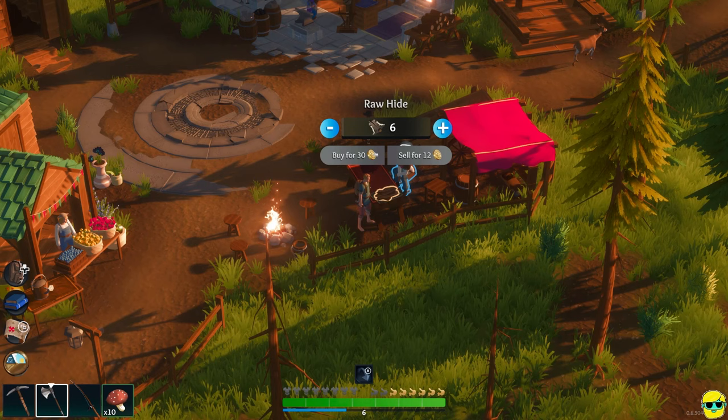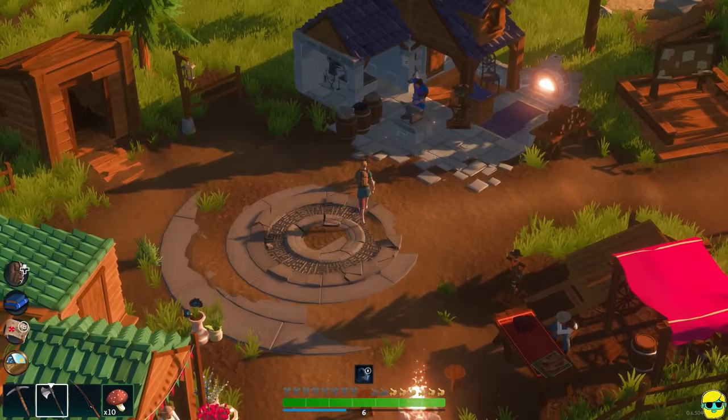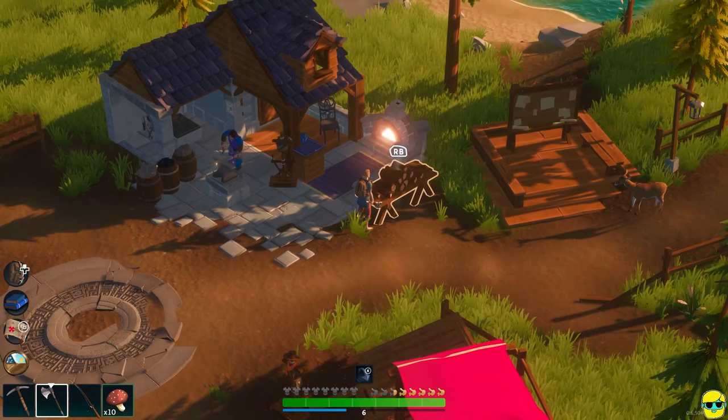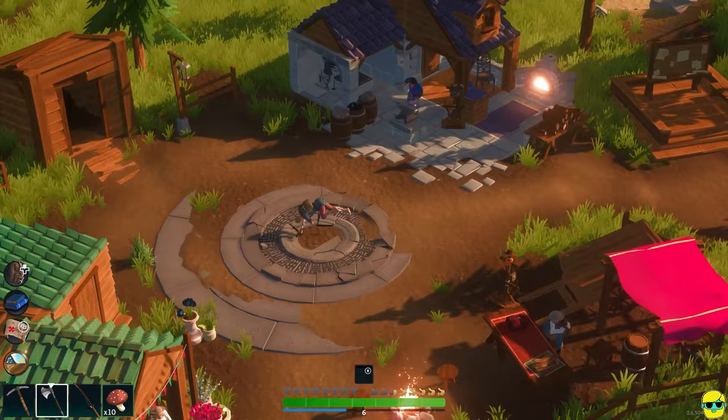I don't have enough money right now. But if I sell stuff I have to these people — metal, which I'm not going to sell. I could sell stone. Is anybody buying wood? Yeah. You sell five for one — oof, that's a terrible price. We're never going to make money doing that.